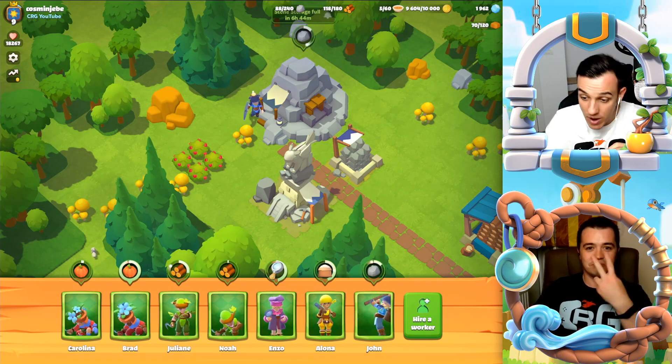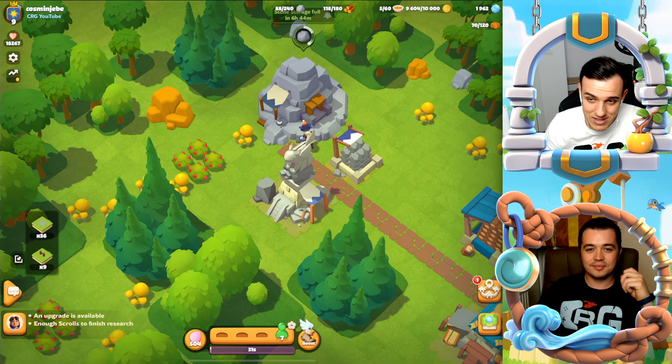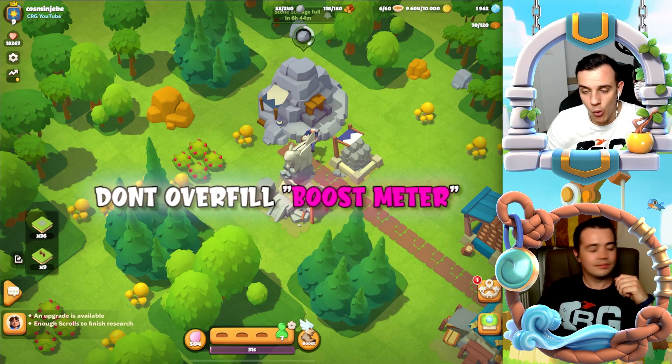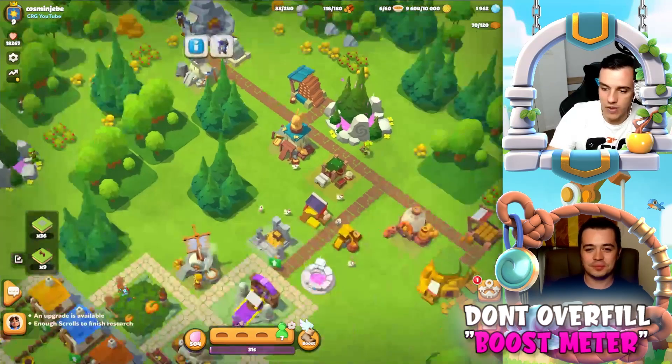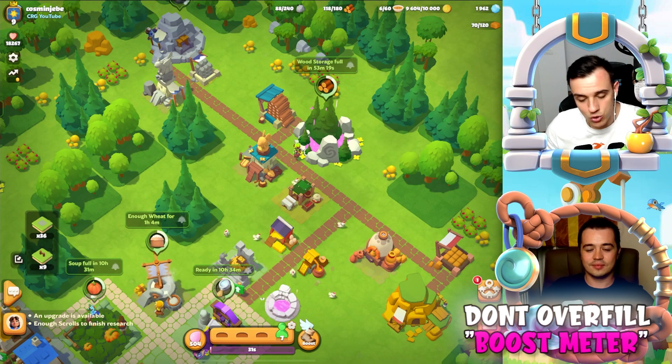Tip number two — very, very important. I failed at this and now I'm telling you: don't fill the boost meter to more minutes than you need. For example, if you know you need to finalize a building in five minutes and you want to boost only for two minutes, don't overfill it.